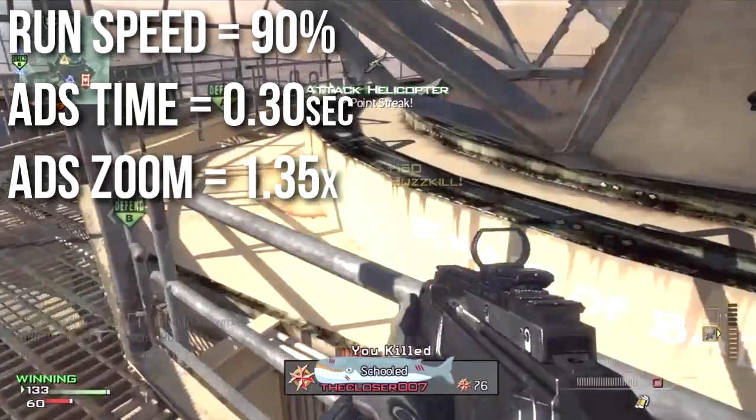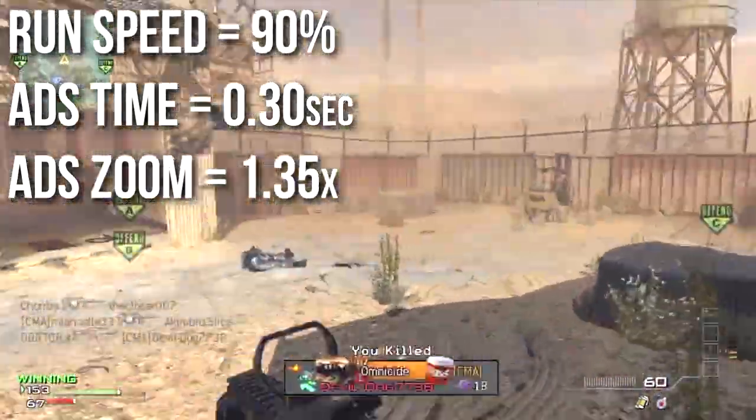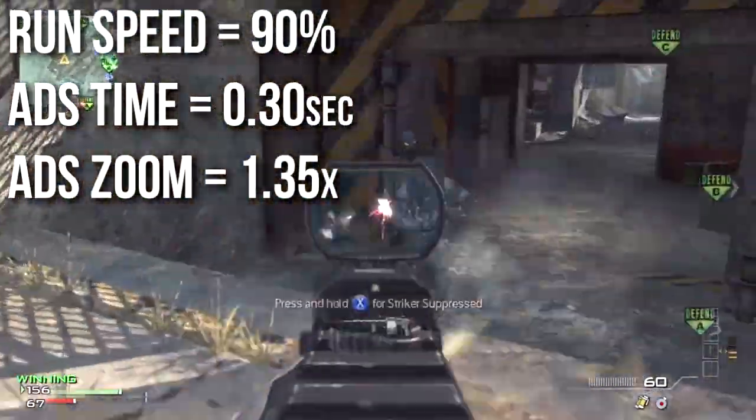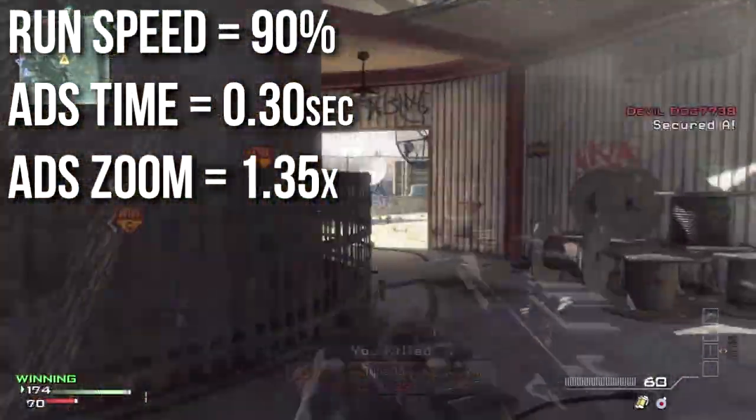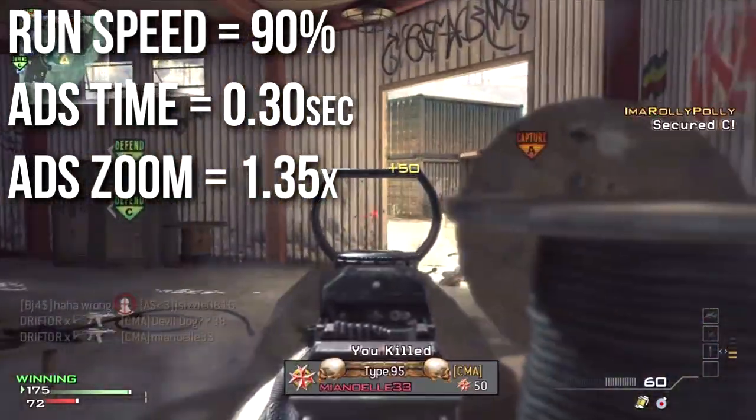The last bit of numbers are common amongst all assault rifles: it's got a 90% run speed, your aim down sight time is three-tenths of a second, and your zoom when aiming down the iron sights is 1.35x — same as all the other assault rifles, nothing too special here.